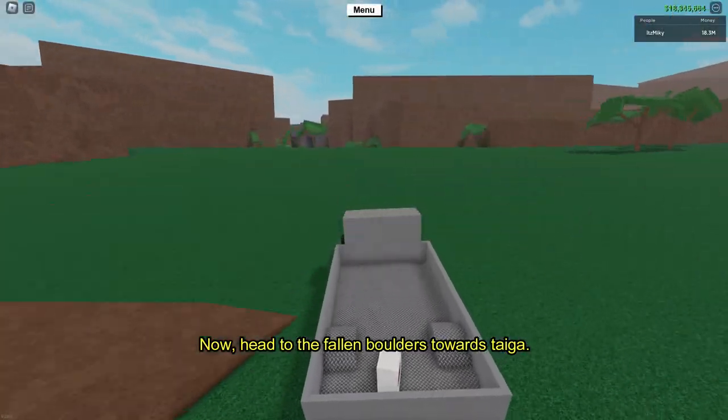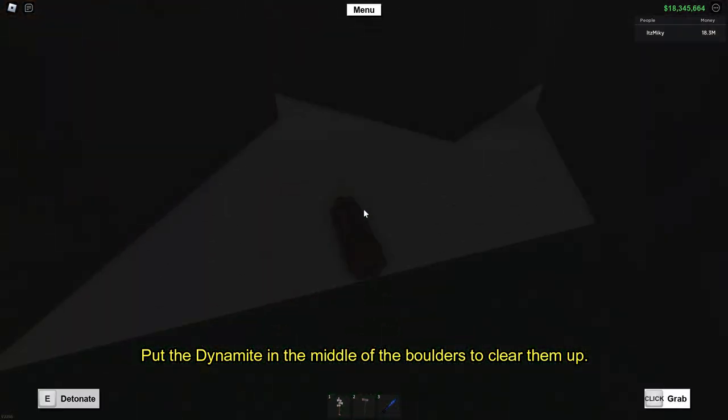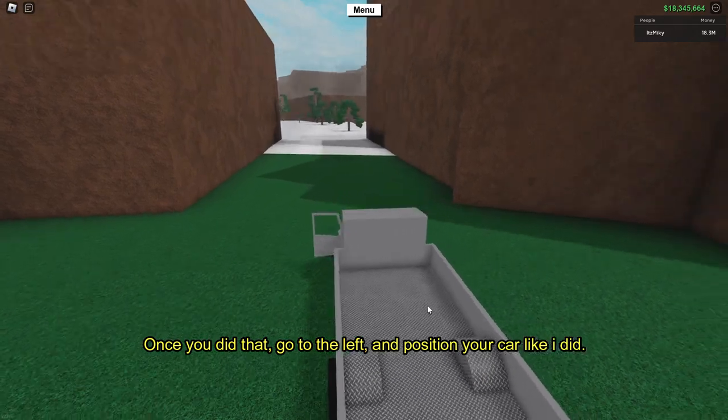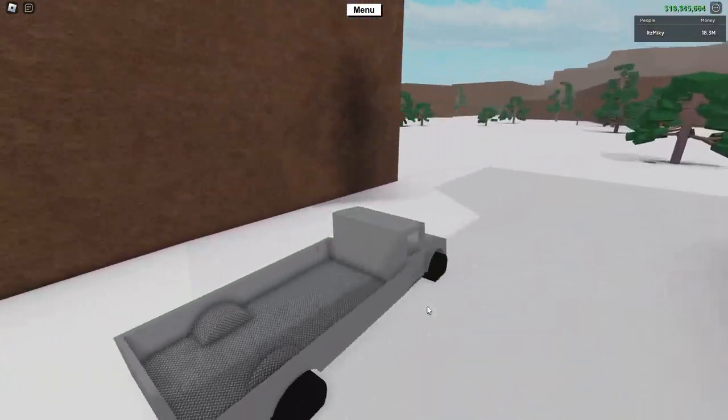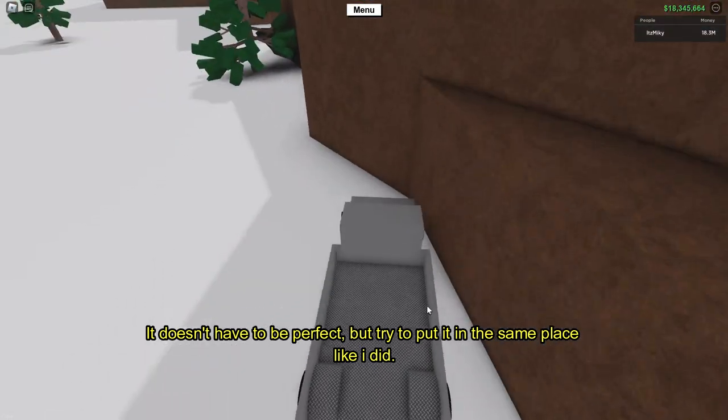Now head to the fallen boulders towards Daiga. Put the dynamite in the middle of the boulders to clear them up. Once you did that, go to the left and position your car like I did. It doesn't have to be perfect, but try to put it in the same place like I did.